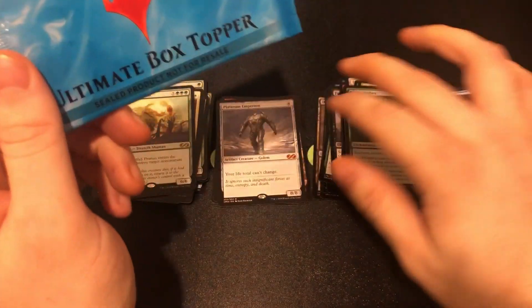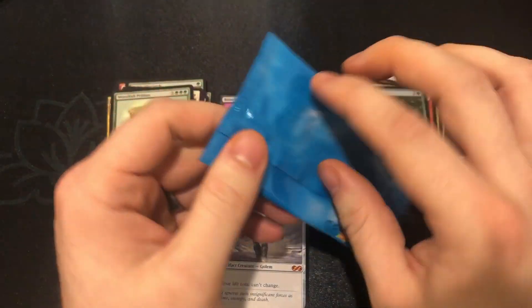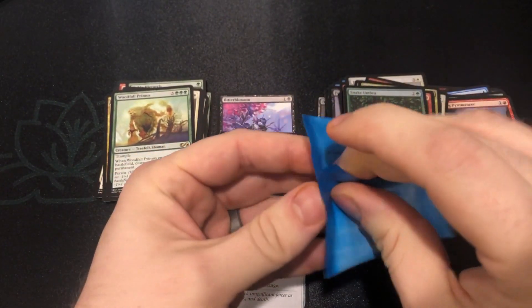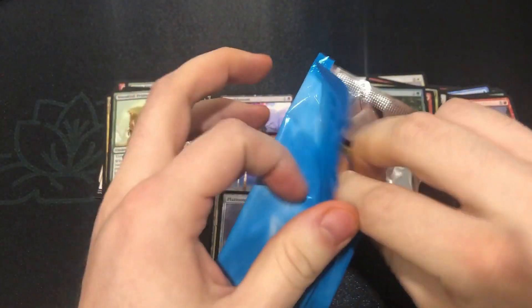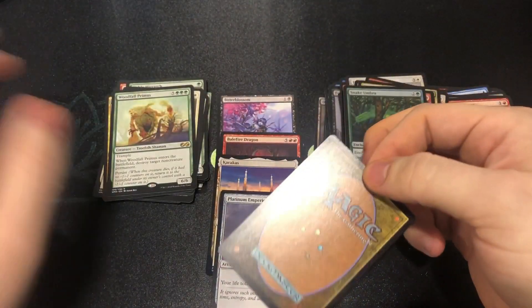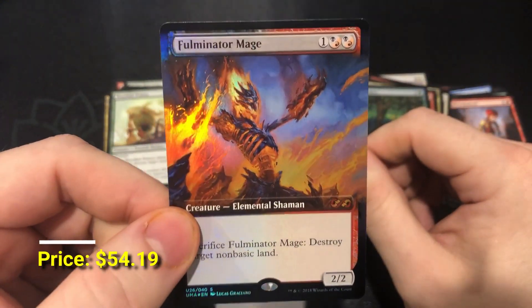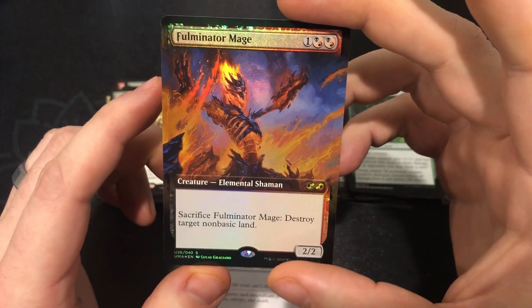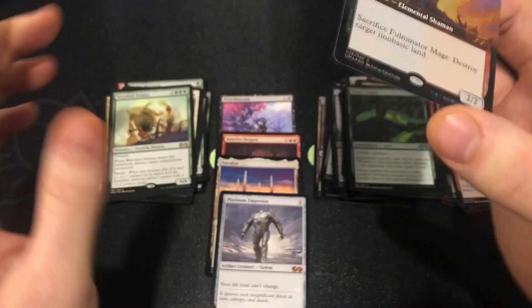But now what you've all been waiting for. So we got a four Mythic box — we can't be sad, especially since one of those is a Foil Mythic. Let's see what this guy's all about. And... Fulminator Mage! All right, it is not a dud — thank God. You're always worried about that Lava Claw Reaches. That Black Red teased me a little bit here, but we got the Fulminator Mage.